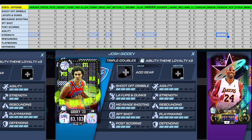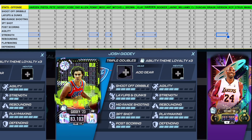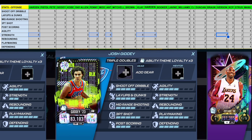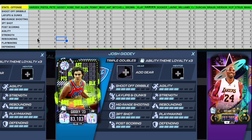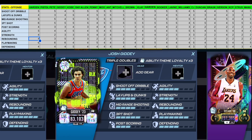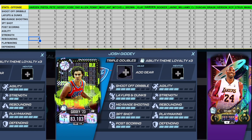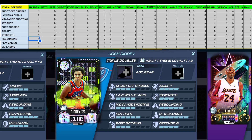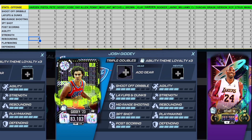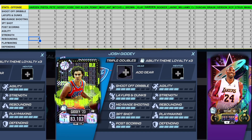Josh Giddy gets a feature because of his boosted Triple Doubles stats. He doesn't have fives in shoot off dribble, layups and dunks, or mid-range, but he does have a five in three-point shot. What stands out is that he's the only shooting guard in May with a five in rebounding — most shooting guards only have a two or three. If your big men are positioned out on the wing, having a guard who can rebound matters and it comes down to your play style.